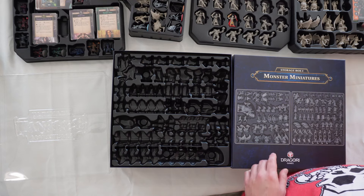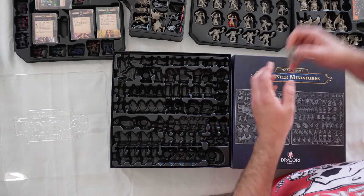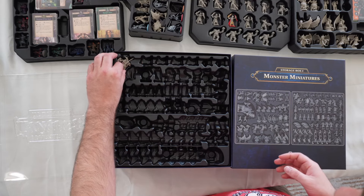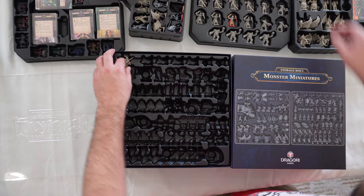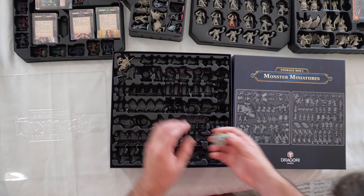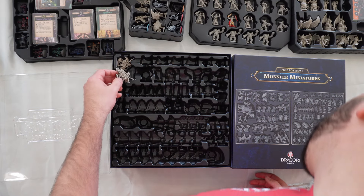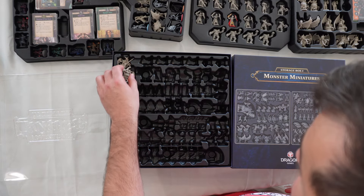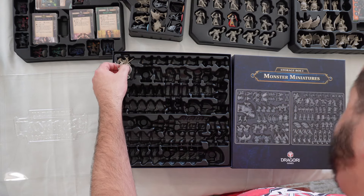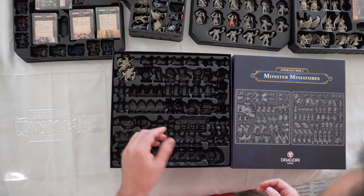We're going to start up here at the top left corner. That is two alternating Halfling Riders — that's what they're called. They just kind of fit in there and they are alternating. So just place them in like that.